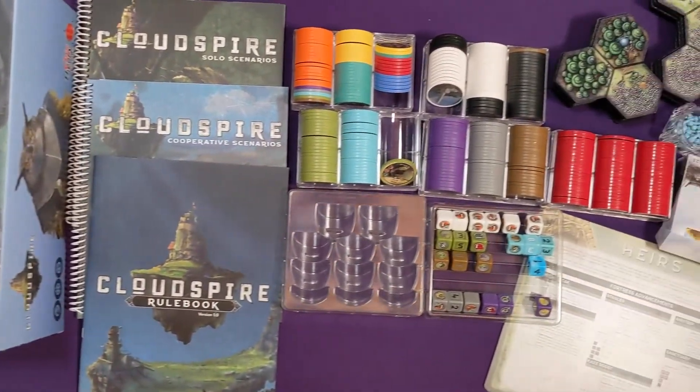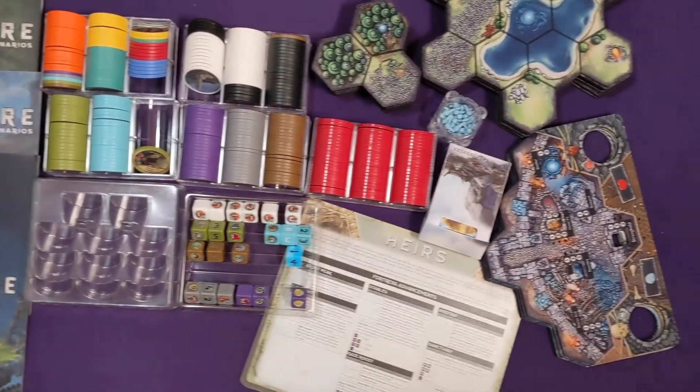The game comes with a stack of books in the base game, and there's also a hardcover book that expands on the stories. What comes inside the box is definitely enough for all the storytelling and lore. There are different game modes: basically versus, which is two to four people; co-op; and solo scenarios. We play the solo scenarios as a co-op as well.